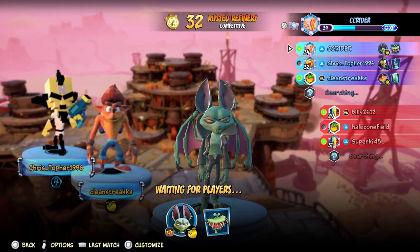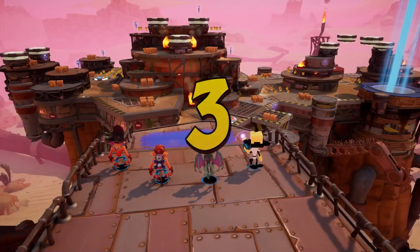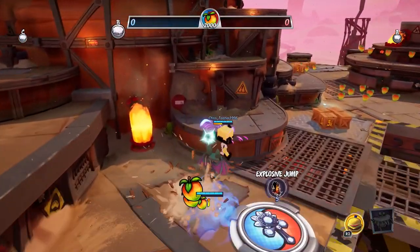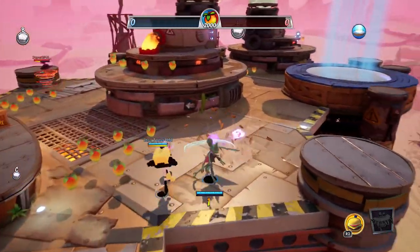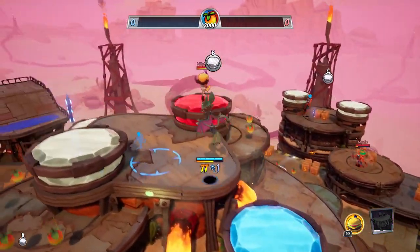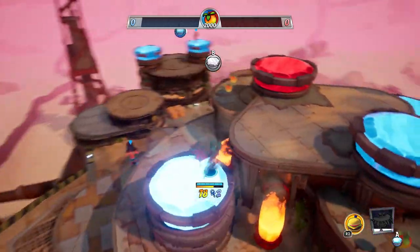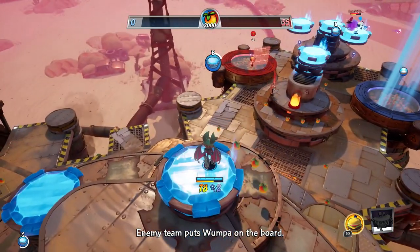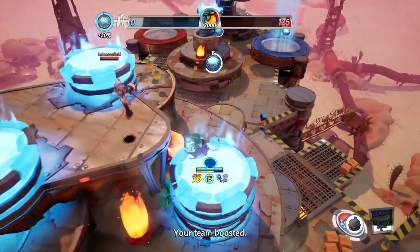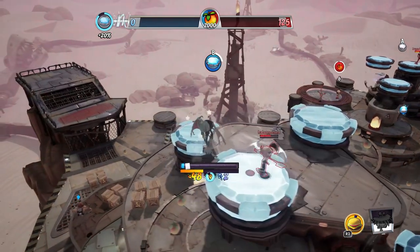We'll do one more round and then try to customize CatBat a little bit. Another round — this one is at the scrapyard. Let's see if we can't get another win with CatBat. I'll try to get some more, but I don't want to compete with my own teammate. Let's get up here and try to knock you off if I need to. That didn't work — aiming that one attack is a little difficult so far. Looks like Cortex gave up. If I could just chill out over here, maybe beat you up and stop you.